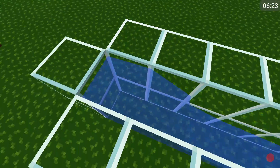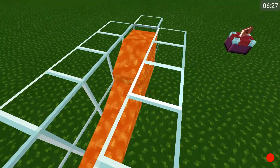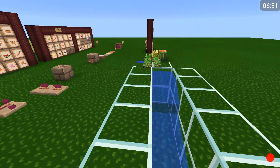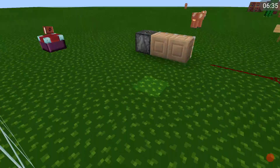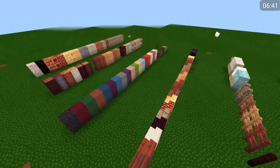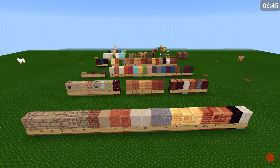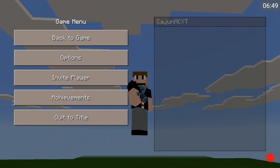And then we have water and lava, which are the same regular Minecraft. Now, I kind of like this texture pack — at the same time, I kind of don't. I don't know what it is, but it is a cartoony feel. To me, it kind of has like a Mario kind of feel.